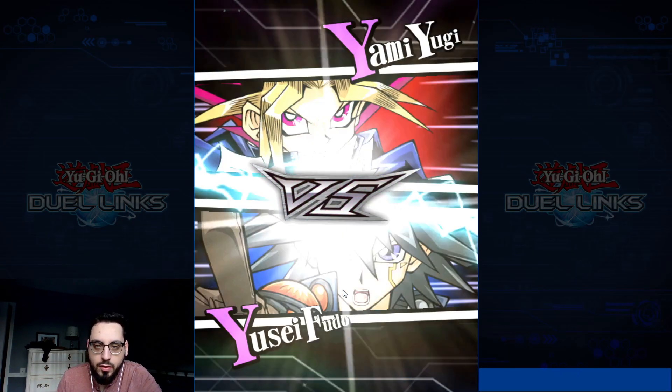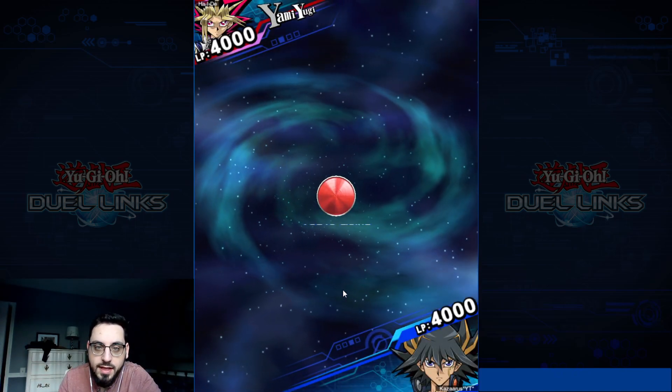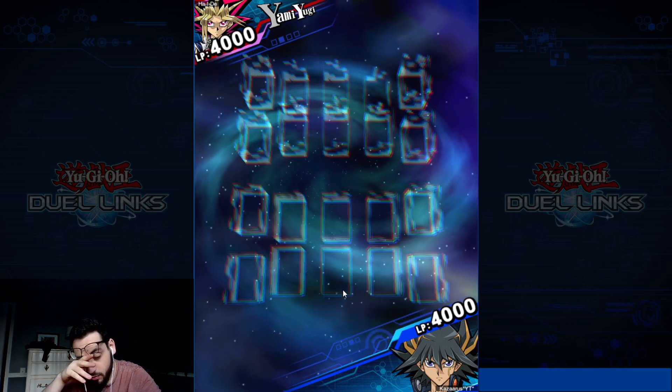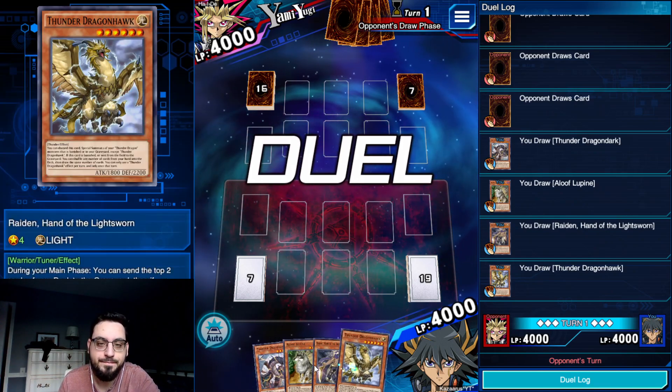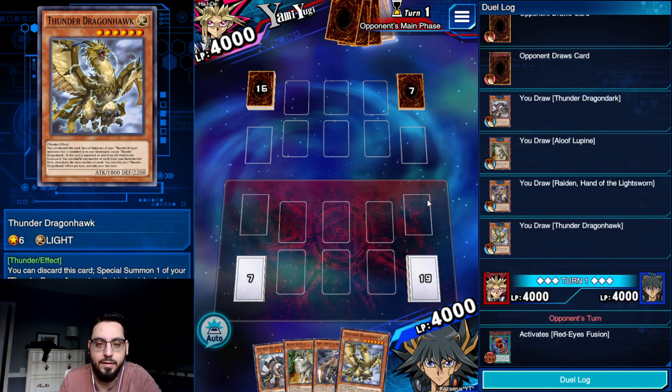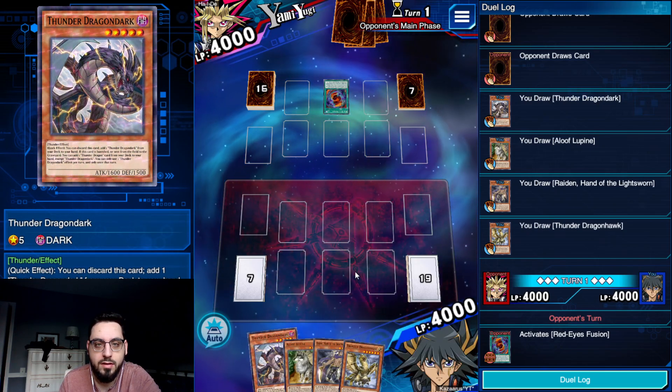We're up against a Yam Yug. We're going second - nice, we get that extra draw, we get the battle phase, we get to actually destroy some stuff he has. Very, very nice. We see Aloof with Dark, we see Raiden with Hawk. Gorgeous all around.